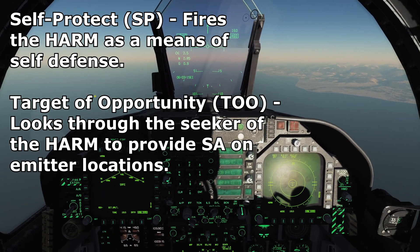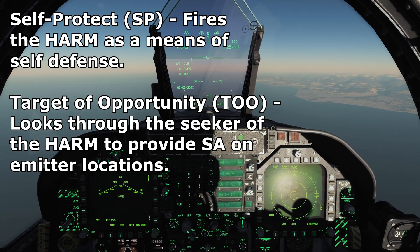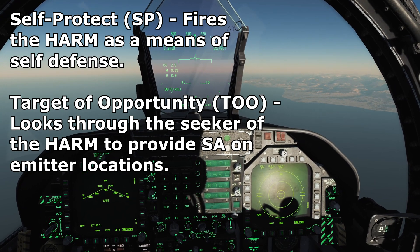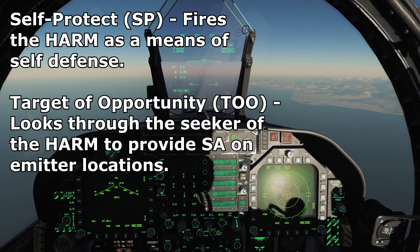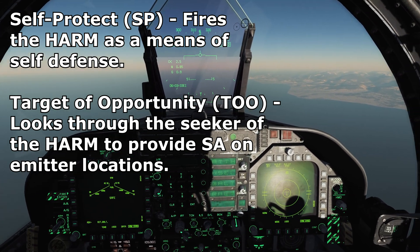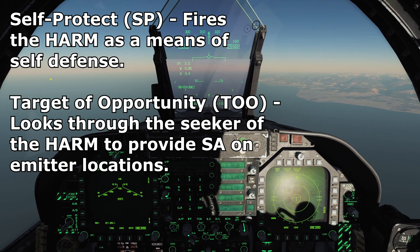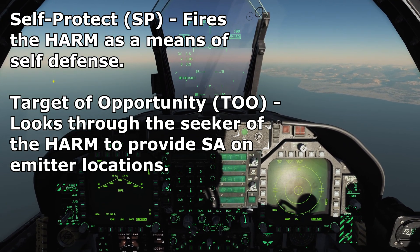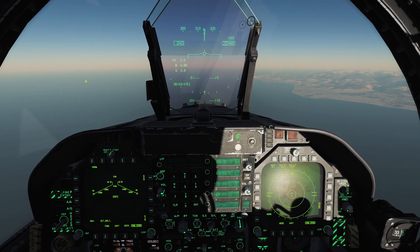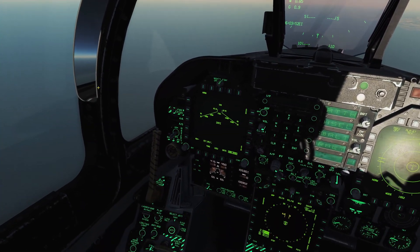Self-protect mode is used when you don't know where the SAM site's radar is and you might get launched on unexpectedly. You fire the missile and turn away, and the HARM will attempt to destroy whatever is shooting at you — it's essentially a self-defense mode. We also have target of opportunity mode, in which we can use the HARM's own seeker head to look for radar sources. We'll take a look at both, starting with self-protect mode.